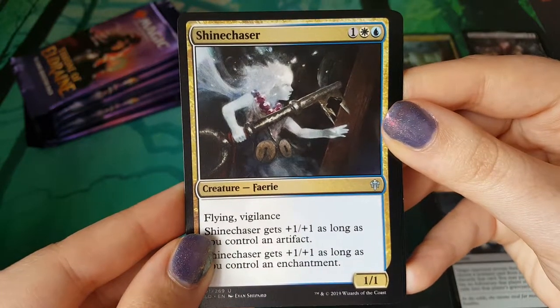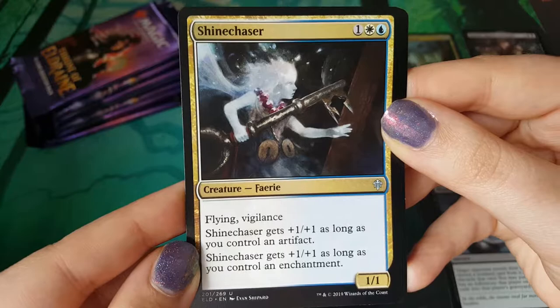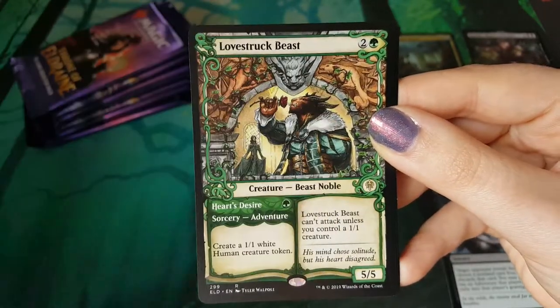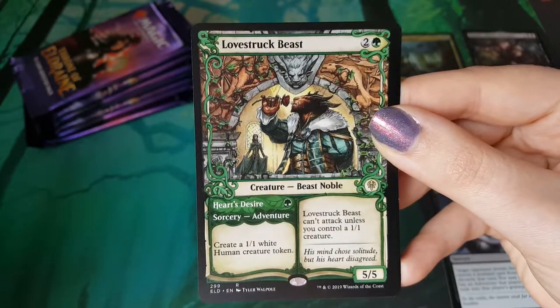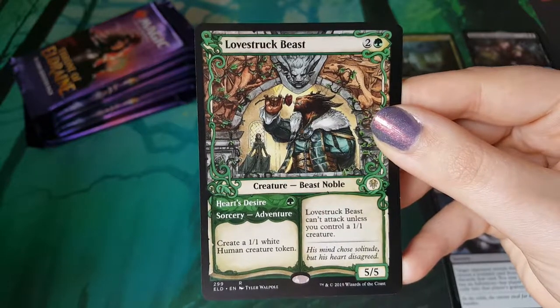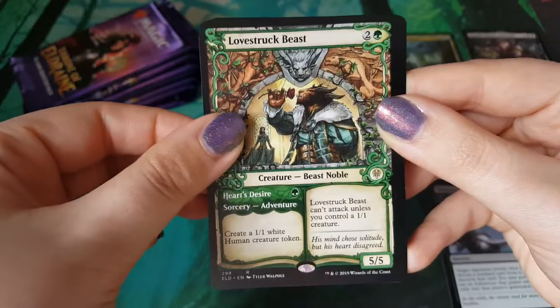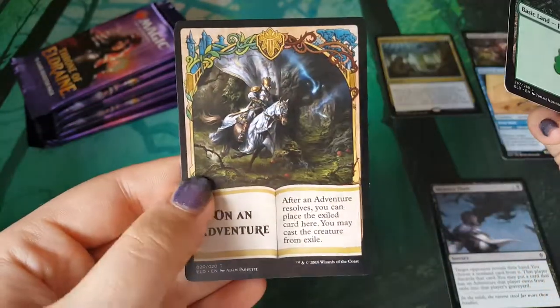Shinechaser - I feel personally victimized by this card. How dare you? At least it's my colors. It's definitely your card. A Lovestruck Beast alternate frame - that is sweet. I do like this card quite a lot. It's a really cute card. That's a nice pickup for sure.